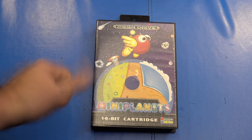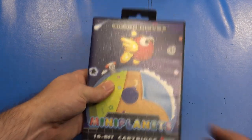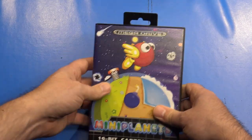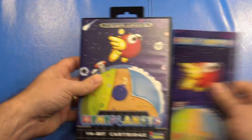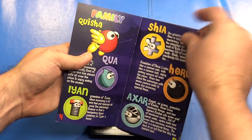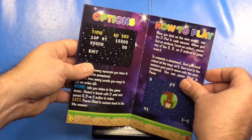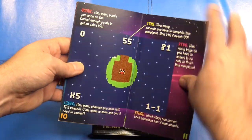The game comes in a standard Genesis cartridge shell, which looks really nice. It features a reversible cover. It also comes with a full-color instruction booklet covering the names of Keisha and all her children, basic gameplay, the password feature, options, and how to play.